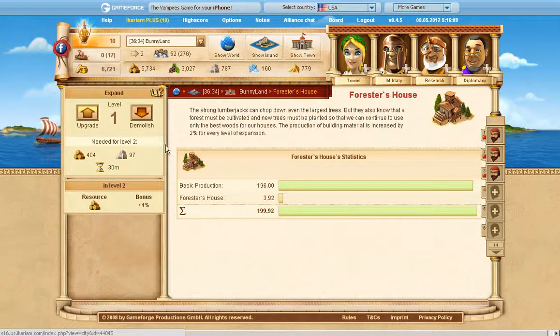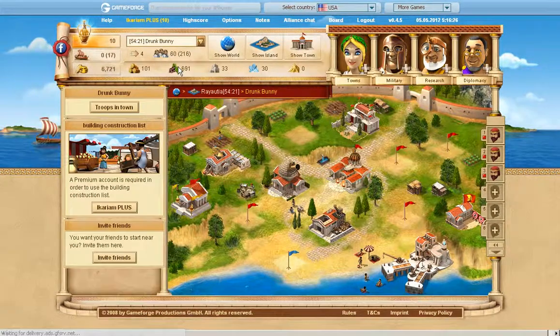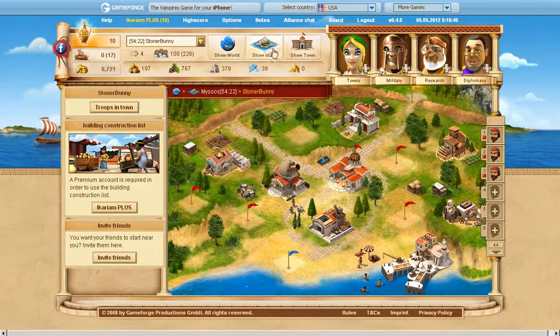My first forest house is level one and it's giving me around four, so that's cool. This one is level two. In Drunk Bunny, this is also level two. I now have a little three barracks in it, just in case, because I didn't need that place for anything else.